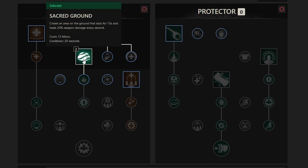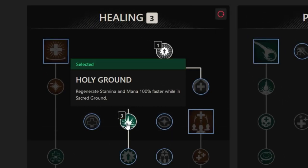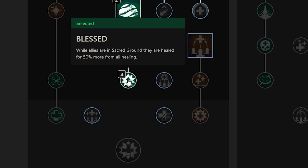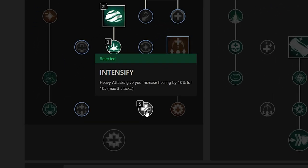Your next points should be spent maxing out all of the passives beneath Sacred Ground, including Holy Ground and Blessed. Holy Ground increases stamina and mana generation for anyone within Sacred Ground, allowing your tanks to keep tanking and your mages to stay topped off on mana. Blessed allows those in Sacred Ground to benefit from 50% more healing from all healing — potions, lifesteal abilities, food buffs, and your own abilities. With Sacred Ground maxed out, we can get the passive Intensify, which increases healing output from all abilities by 10% for 10 seconds and stacks up to three times, for an automatic 30% more healing.